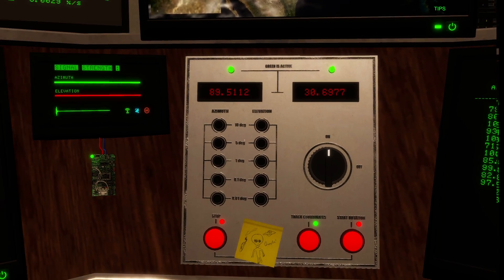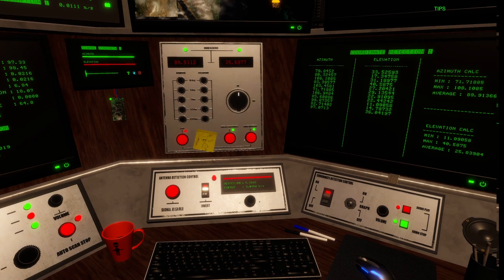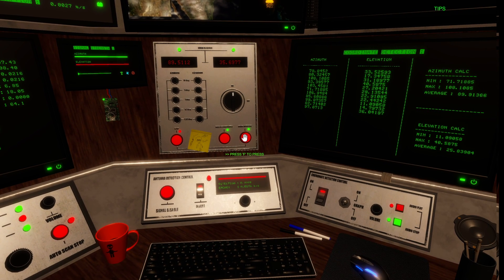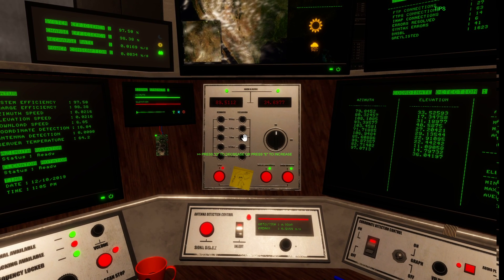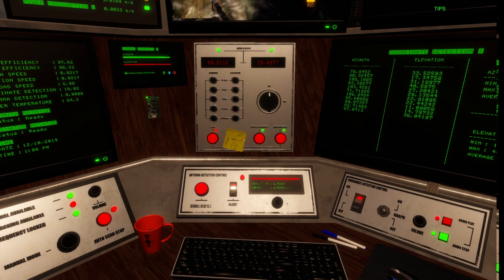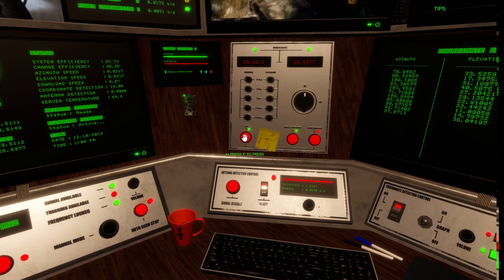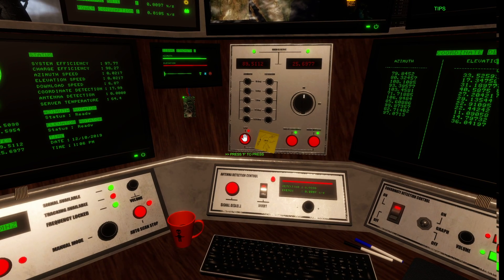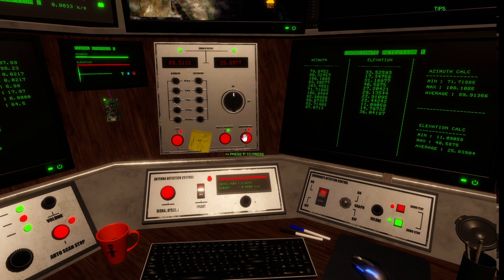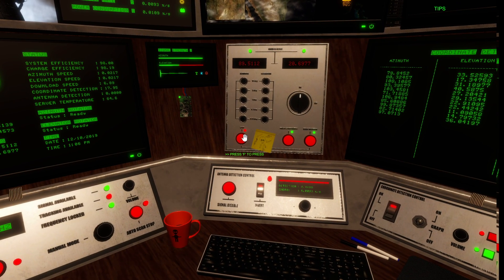Now work on the elevation. We're at 30, so let's go up to 35 to see what happens — start and stop. Nothing at 35. Go back down to 25 — start and stop — nothing. Then try 20 — start and stop — there we go! You've found the hot spot on the elevation.